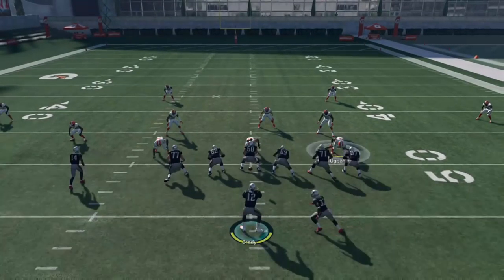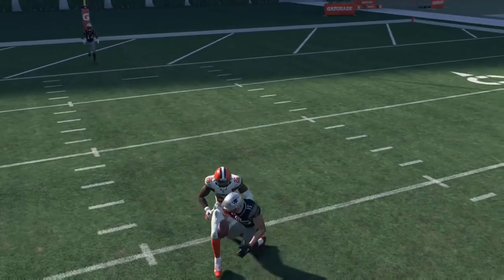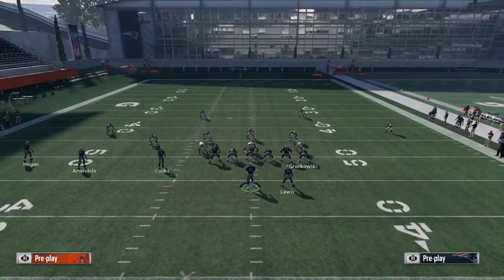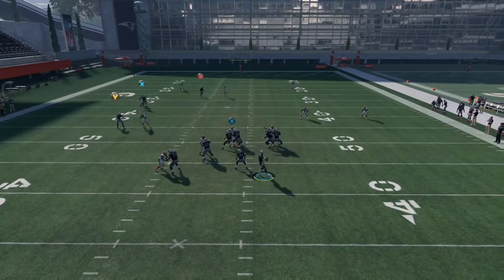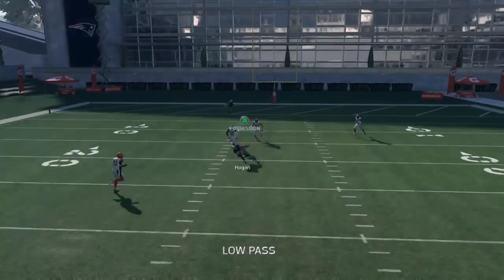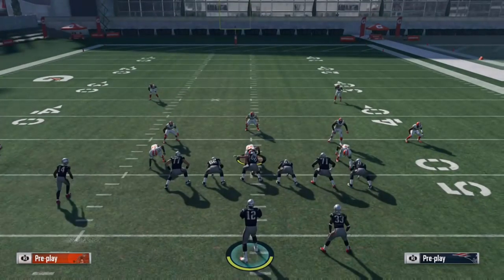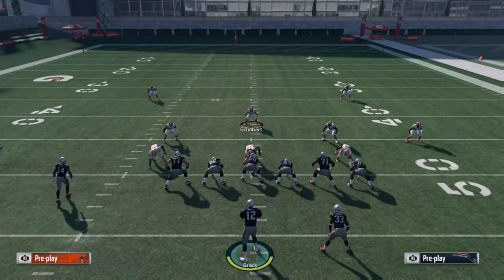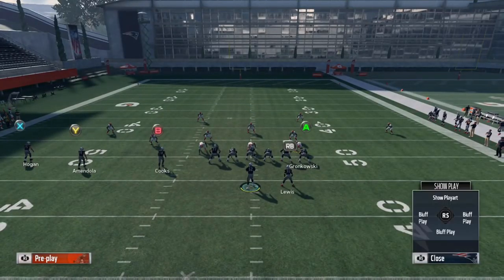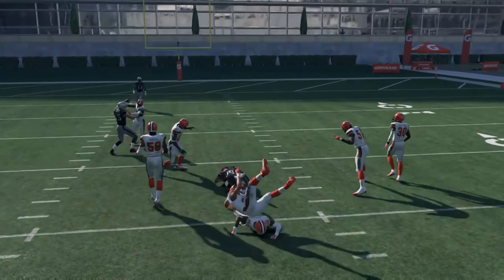Number three is a post route with a hitch route underneath. Out of trips tight in gun trips tight end from the Patriots playbook — PA shot post — it's essentially a two-man read: you're looking for either the deep post or the hitch underneath. If your opponent users the deep post, you go with the hitch underneath; if your opponent is aggressive underneath anticipating the hitch, you can hit the deep post over the middle. The hitch route is great against this style of defense already. You can also playmaker the post route to the left if that deep post drags the cloud flat far downfield, giving you real estate to work with.